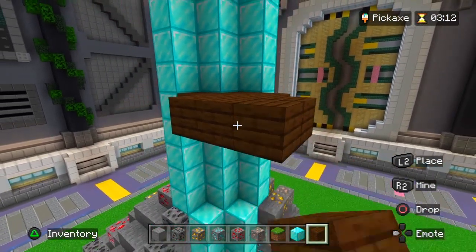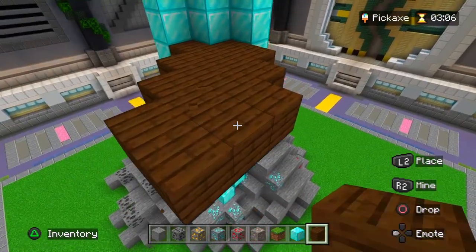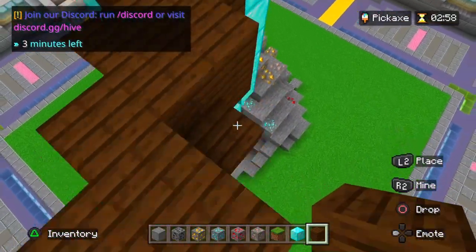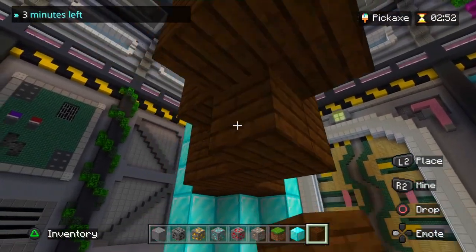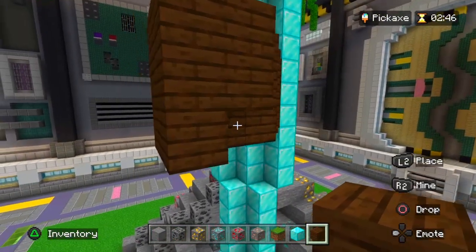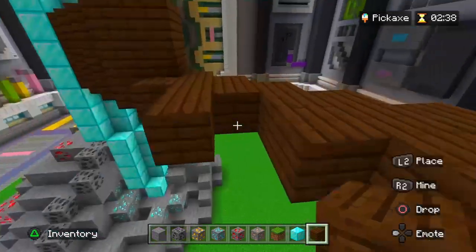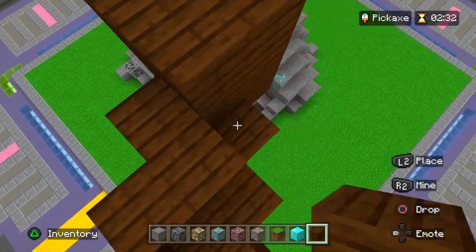Now I am making the handle of the pickaxe. Since the pickaxe is pretty bright, I wanted a different color to balance out the brightness of the pickaxe and the overall build, because the grass is a bit bright and the diamond is really bright. So I made the handle with darker wood to really bring out that contrast of the actual pickaxe so not everything is so bright. Having a bit more darker wood looks really good.